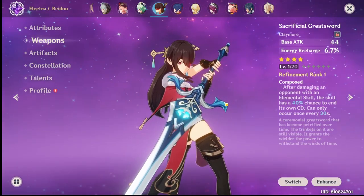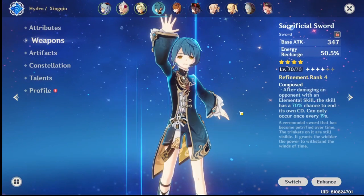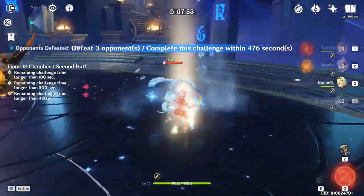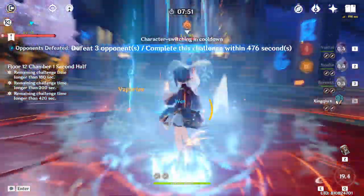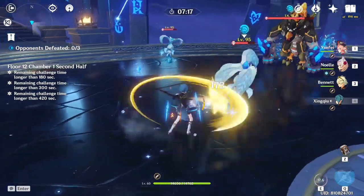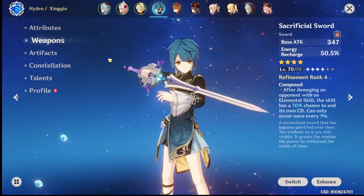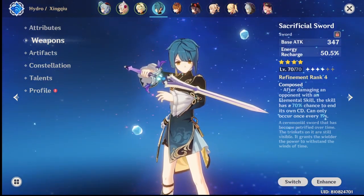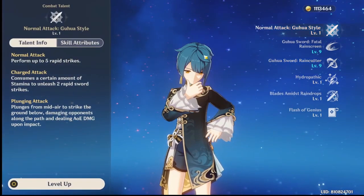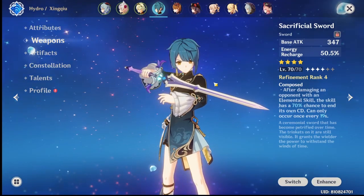Next is Xingqiu, the water boy, the book boy. Xingqiu is a really good support, a good DPS, and a good unit overall. His pros: he is a good support, good DPS, and good sub-DPS — he can do pretty much everything, especially with his kit which has pretty good damage.